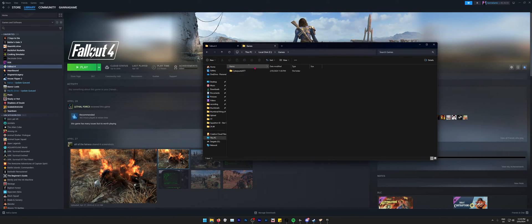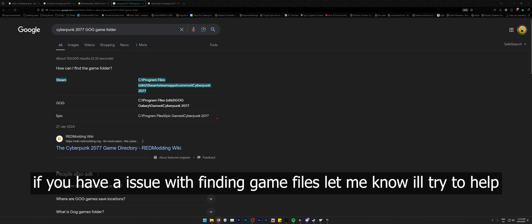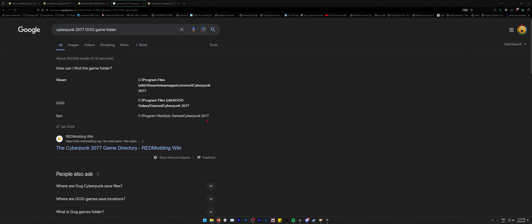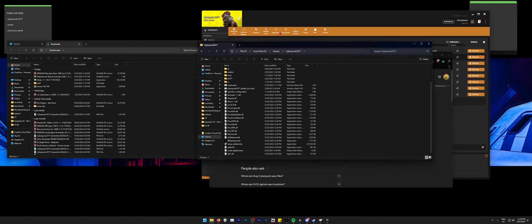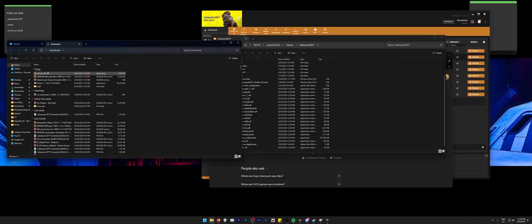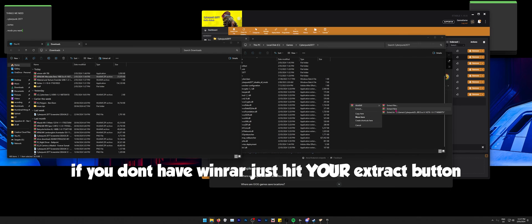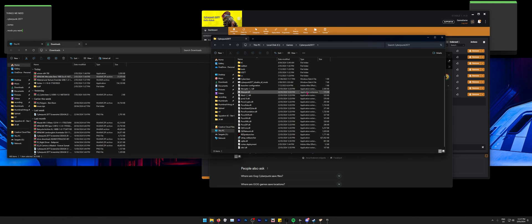My game is located in a folder I chose myself. Yours will be wherever your platform — Steam, Epic, or GOG — placed it. Once you've found your game folder, go to your Downloads, find the car mod zip, hold right-click, and select 'Extract Here'. You don't actually need WinRAR — the default Windows extractor works fine. Extract the files into your game folder and the mod is installed.